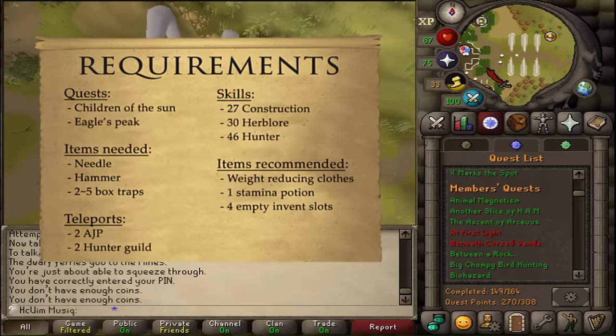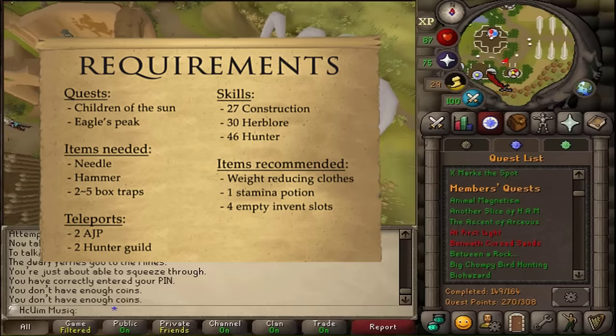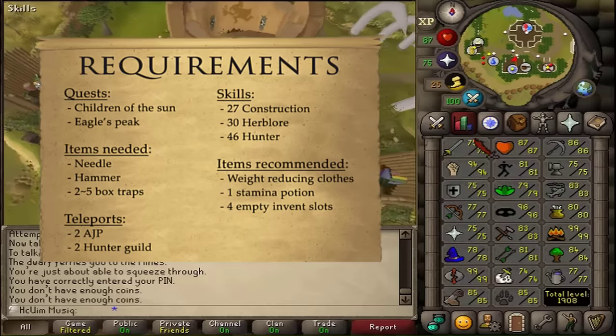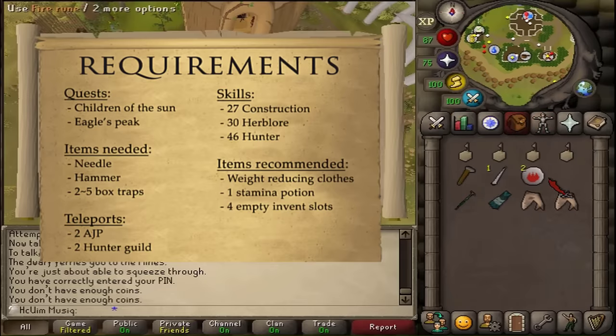Items needed: a hammer, a needle, and a handful of box traps. For recommended items, since this is a skilling quest and you don't need to fight anything, some weight-reducing clothing and one stamina potion might be helpful, as well as between 3 and 4 empty inventory slots.